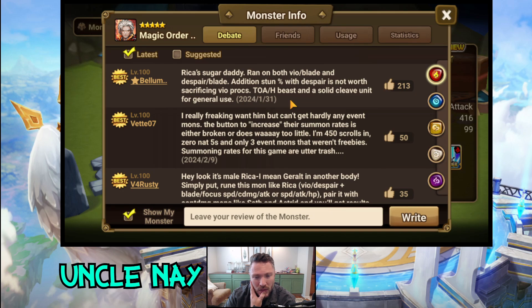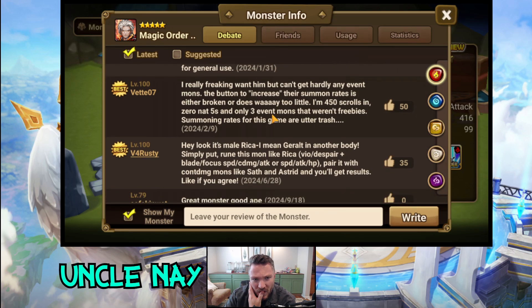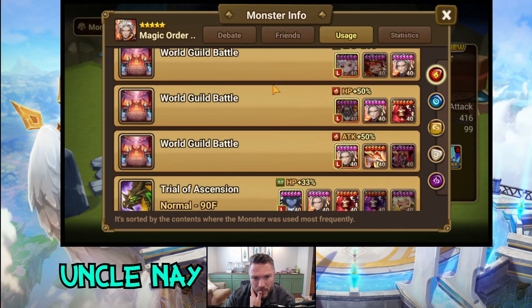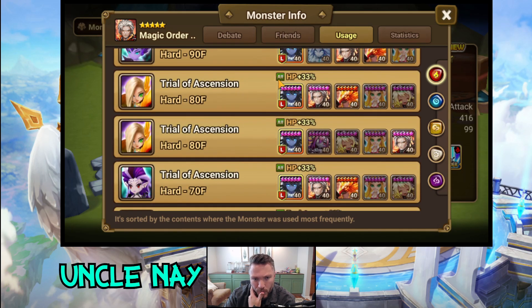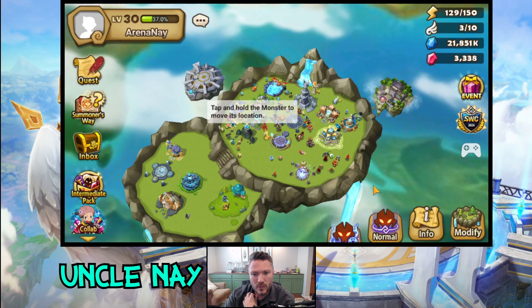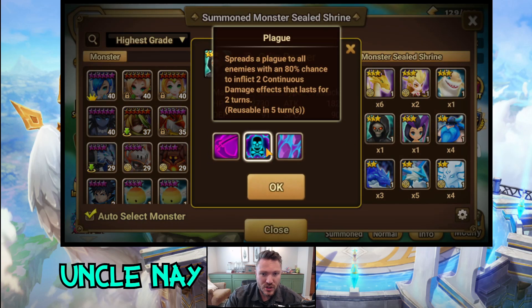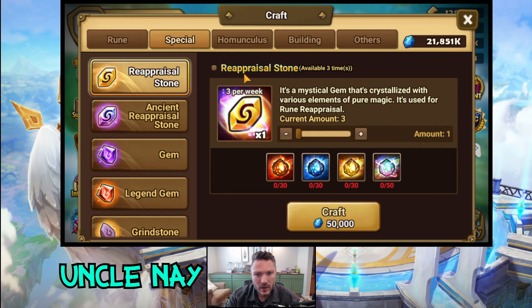Am I Rika's sugar daddy? I would think so — TOA hard beast with the solid cleave. He's basically a male Rika. TOA hard — no doubt about that at all. So we have this guy: continuous damage, AOE defense break. And we have Thrain who does continuous damage. We can get Gina from the secret dungeons — the dark mystic witch.